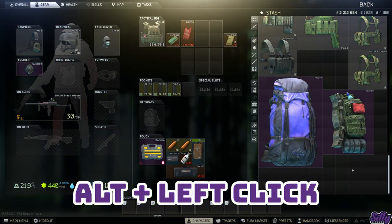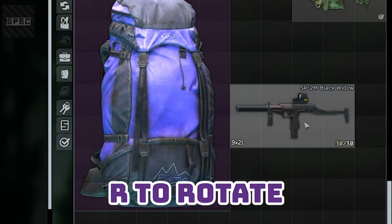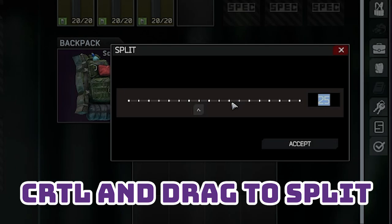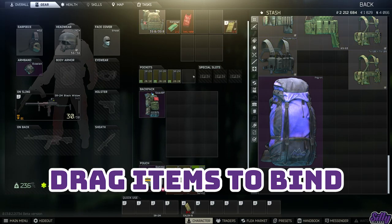Alt-left click will quickly add gear to your PMC. This can save you time when looting or gearing up in the stash. You can rotate items with the R key while holding onto them with your mouse. You can split an ammo stack by holding CTRL and click-dragging the existing ammo stack to a new inventory slot, then select how much ammo you want to split. You can drag items down to the keybind hotbar to bind them instead of using the number keys.